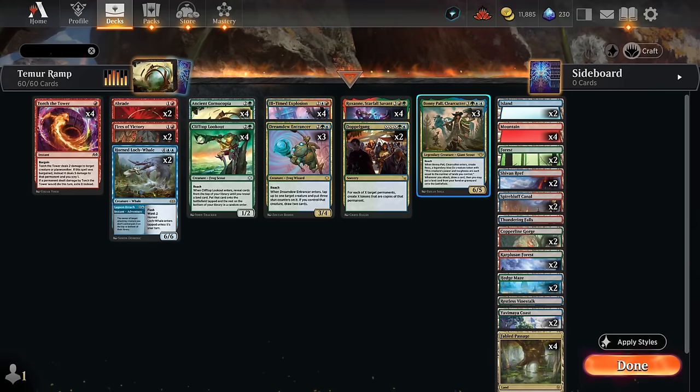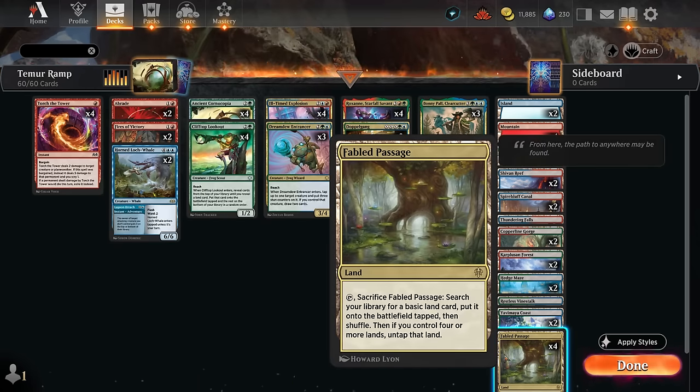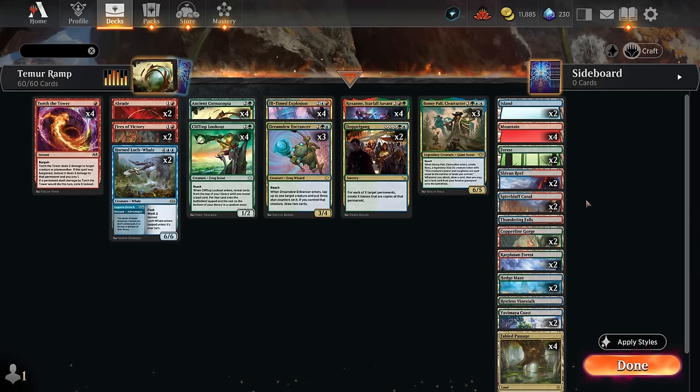Topping off our curve, we also have Bonnie, which will enter making a bow token that grows with the number of lands we control. Then whenever we attack — which can be the same turn we played Bonnie if we have other creatures that can immediately attack — we get to draw a card and then we may put a land card from our hand or graveyard onto the battlefield. It's also very synergistic with cards like Fabled Passage, which will automatically end up in our graveyard, so we can get it back with Bonnie's trigger and get all the basics out of our deck, thinning it out.